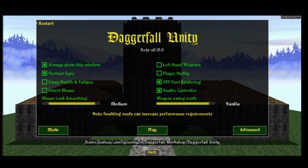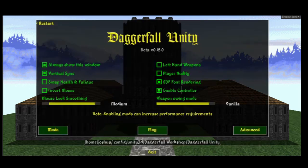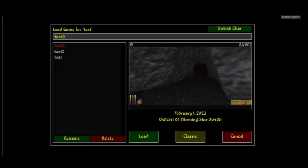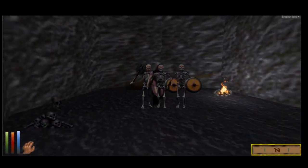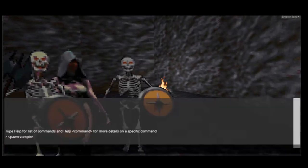A little over a year ago I created a mod for Daggerfall Unity that permits some basic necromancy. Now I've implemented a bit more. What this mod does is permit you to spawn several different friendly undead via the console. These undead have a script attached to them which causes them to follow you around. You can also type the recall minions command into the console, which will teleport them to your position, because the pathfinding really isn't great.